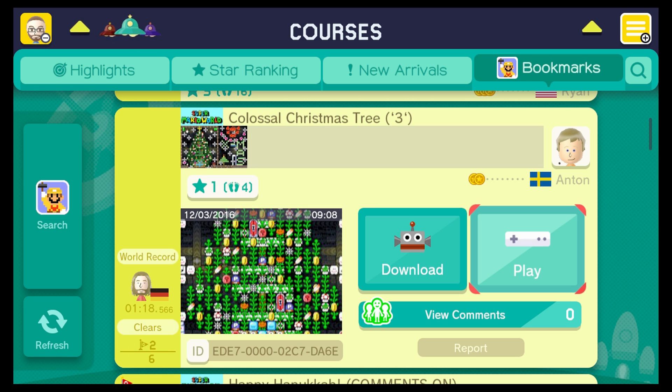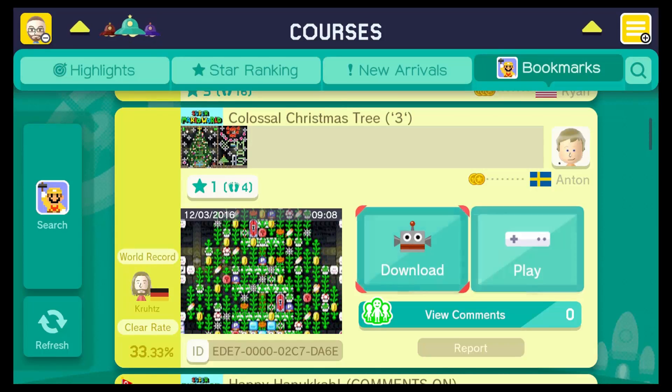Alright guys, the final level we are checking out today is called Colossal Christmas Tree. And I can't decide if that's a three or a face with big lips, but I'll let you guys decide that one. This comes from Anton, and it has a pretty high clear rate, so let's get right into it and check it out.